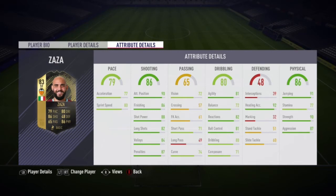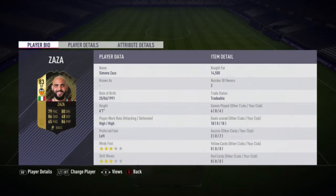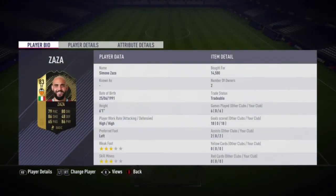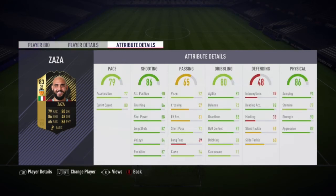Here are his in-game stats again. The only weaknesses are probably his technical abilities — dribbling and passing. But he's a card I'd definitely recommend. He's really cheap and people overlook him because of his 79 pace, but he's the best striker I've used so far. Kind of like an Ibrahimovic in La Liga. I'd give him a 9 out of 10 — perfect for the price. Thanks for watching, please like and subscribe!